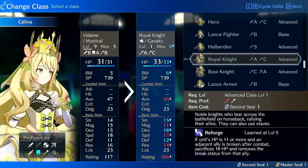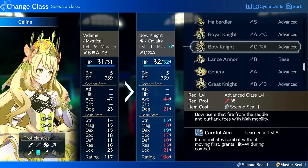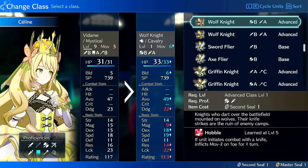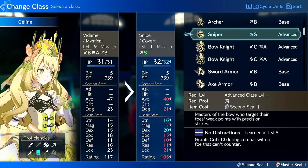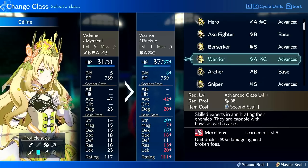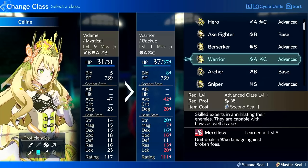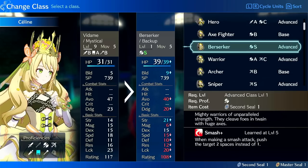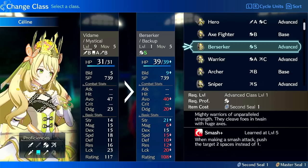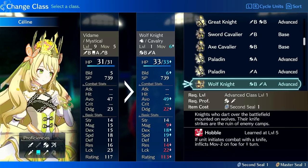Bow Knight could be okay, but I don't really think archers are that good outside of shooting down flyers. I wouldn't recommend Sniper — there's no real advantage, it just converts her into a generic physical unit. Warrior and Berserker I wouldn't do either — they don't solve her speed problem. Either way, on a physical or magic route, you want to snowball speed on her, unless you just accept she won't be doubling and throw her on Halberdier.